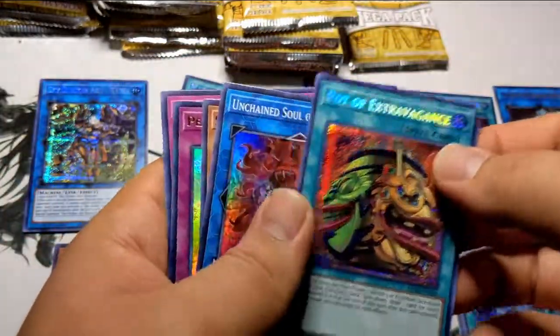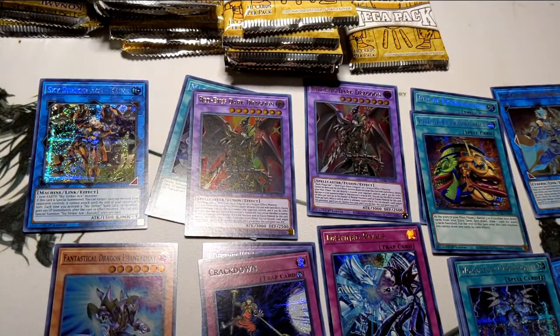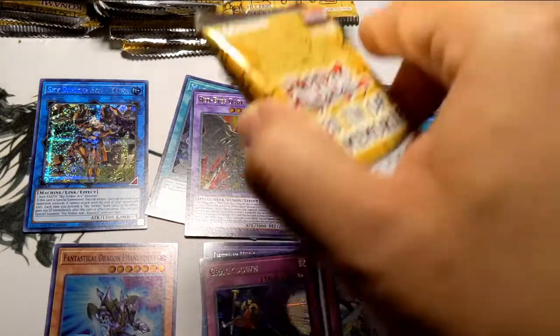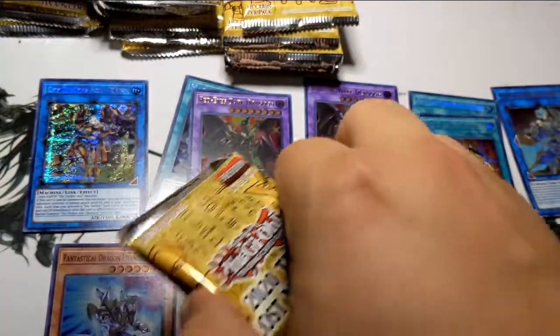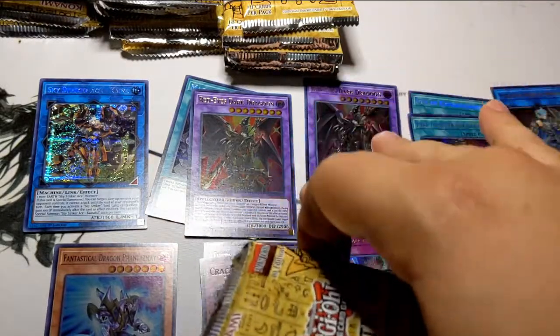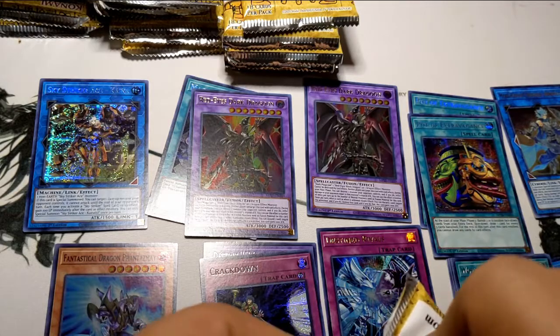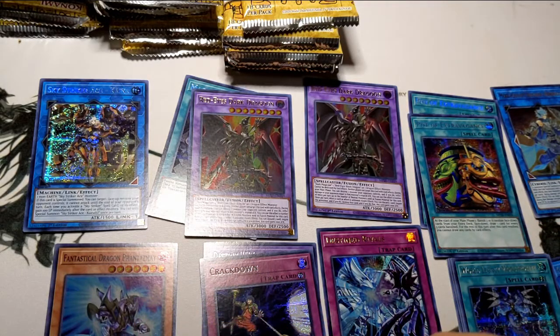Loving this extra Pot of Extravagance — can we get a playset? We need one more. Still no IP Masquerenas, no Savages, but we got one Mech Knight, two Extravagances, and two Red-Eyes Dark Dragoon. That tickles my cockles, I gotta tell you that much.